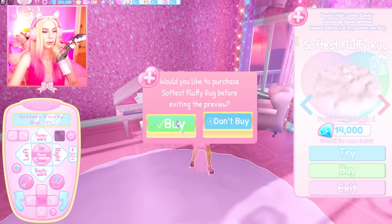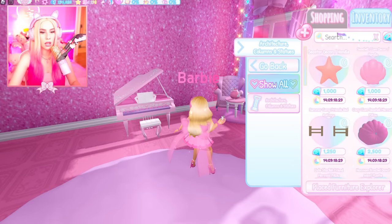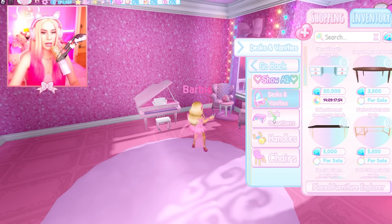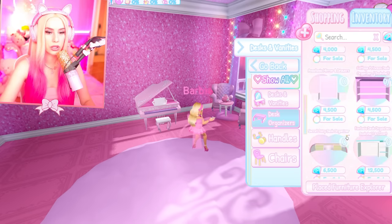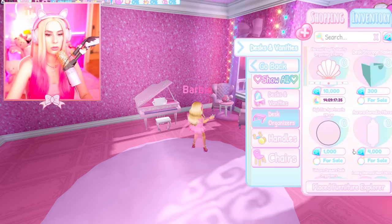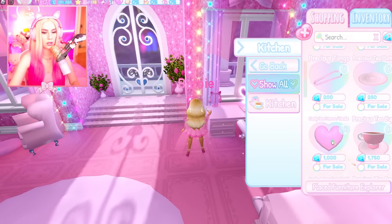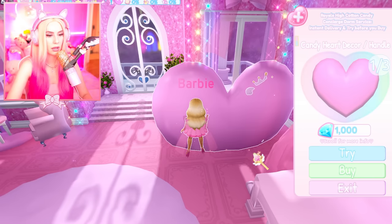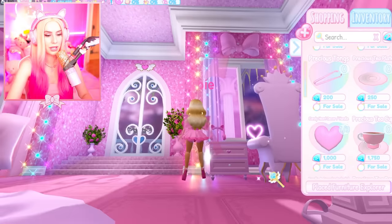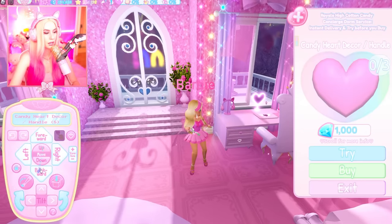I gotta buy it. There are different toggles — there's so much you can do, you can make things huge or small. There are columns and I want an archway. Desks and vanities, desk organizers — so many toggles. We have a bunch of kitchen appliances and it's so cute because you can make this little heart thing like a door handle or a knob. Look, it's a little heart now — that's so cute!